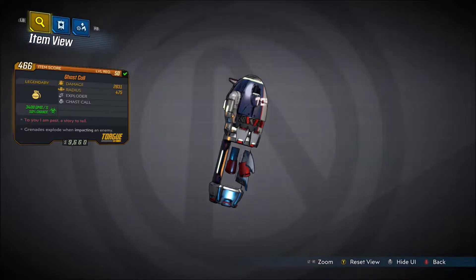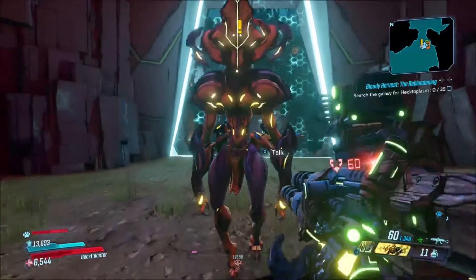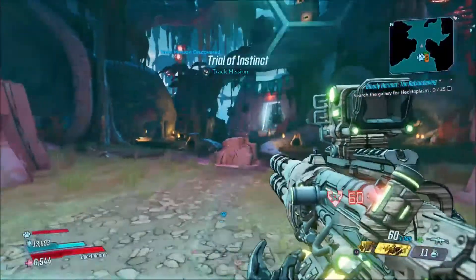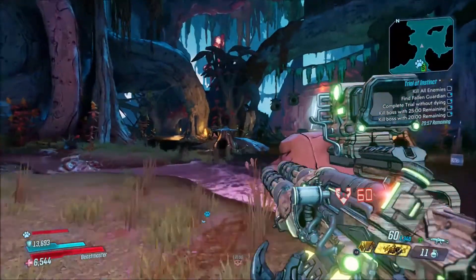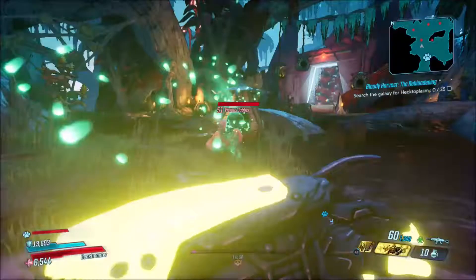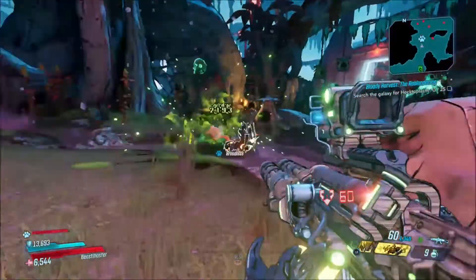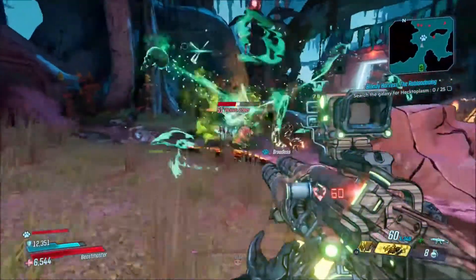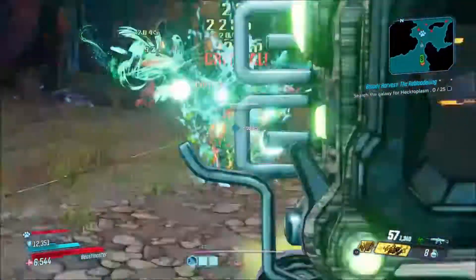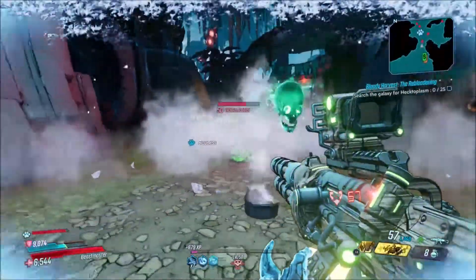This grenade mod is always corrosive, and as I always do at the end of the video, I will show a clip of me actually getting it to drop. You can get it from any lootable source, but this grenade mod has an increased chance to drop from Loot Ghosts. Loot Ghosts are the yellow colored little ghosts that you can kill — you'll find an enemy with a yellow aura, similar to the green one but yellow. You kill it, a Loot Ghost spawns as a yellow skull, and it has an increased chance to drop from there.